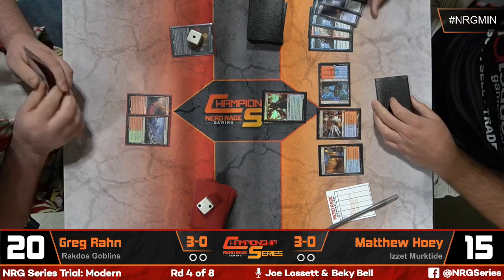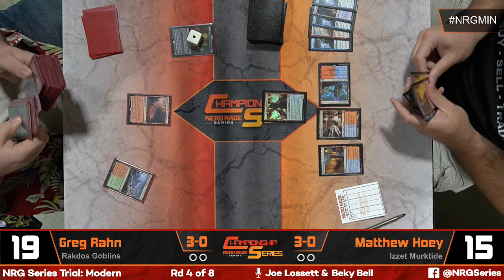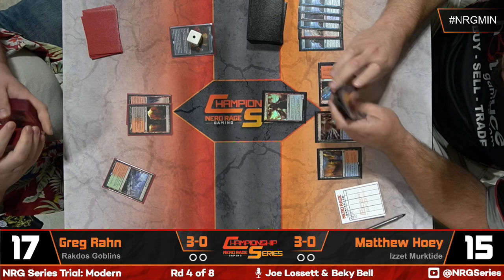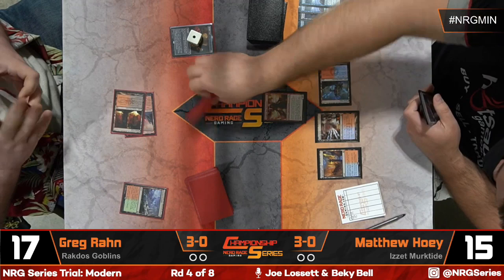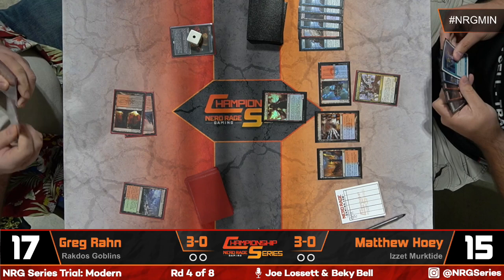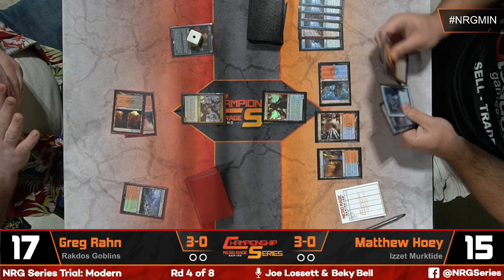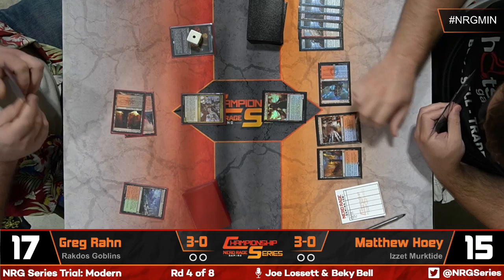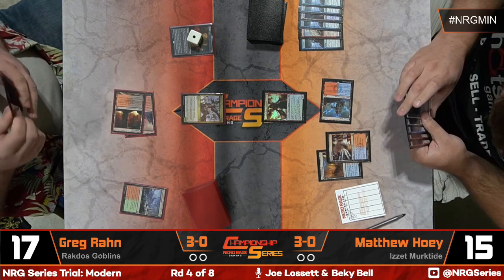No early development for either side aside from the Vial. Here's Matt Hoey with a Dragon's Rage Channeler on turn three after a couple of Considers, which did put a Ragavan into the graveyard. Graveyard is stocked up — looks like all four Considers are there. Considering the facts, Dragon's Rage Channeler here seems like a good card. But Munitions Expert for one is going to try and take it out.